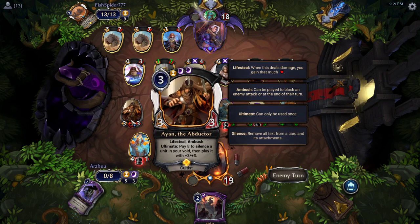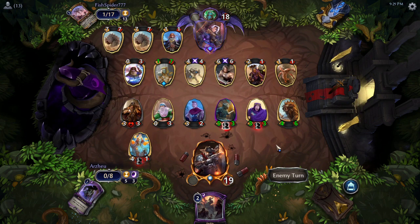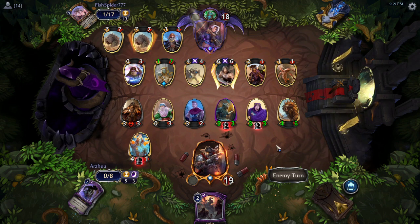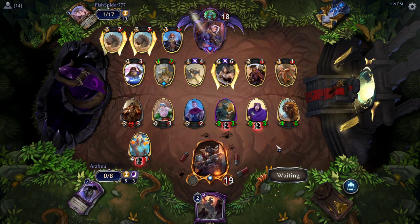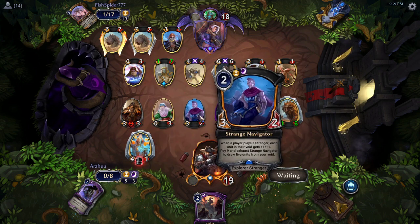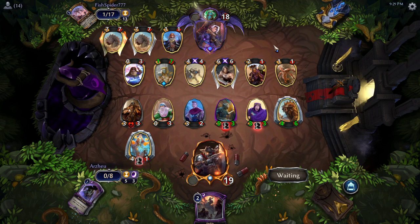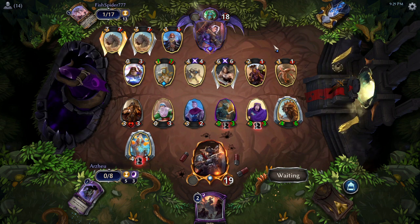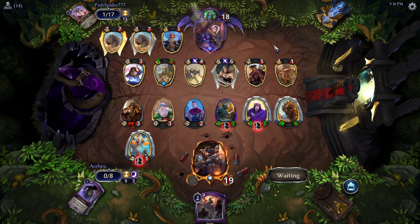Ayan's going to be coming up on ultimate, and Strange Navigator is close to ultimate too. It's a bad position for Fish Spider, honestly, despite how big their board is. I like this aggressiveness — try and get rid of some of the units Arzu's going to be buying back. It's gonna be bad no matter what though, because some of these are gonna get pulled back with Ayan and Strange Navigator. You're not going to be able to stop it entirely, so you've just got to try and pressure them fast. Waiting around and letting them get more value isn't helping.